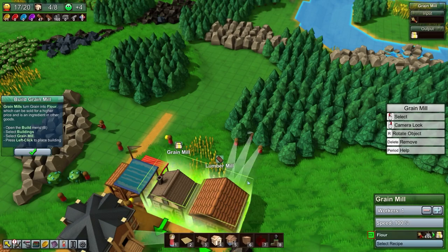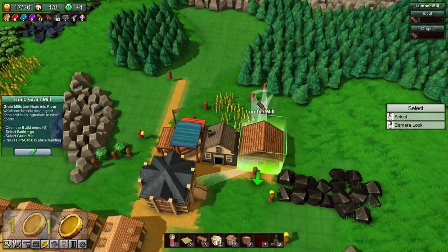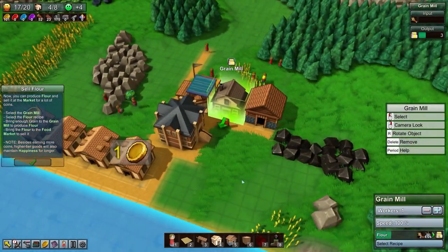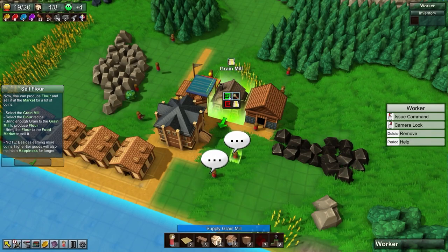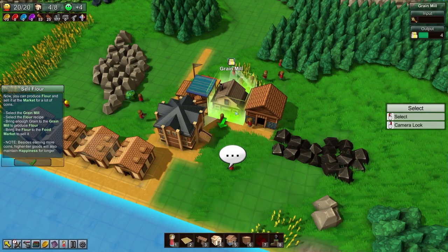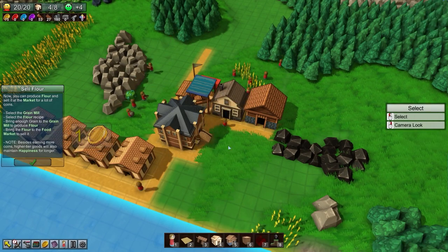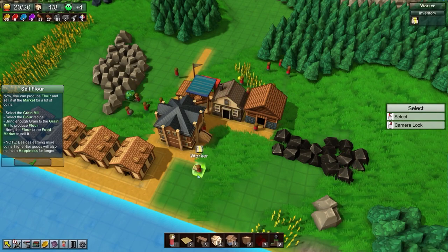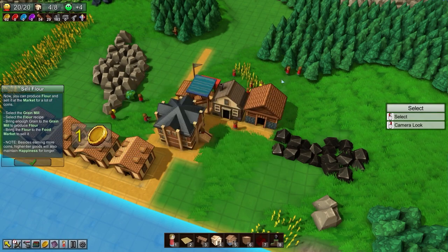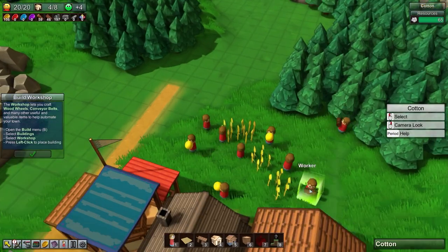The workers aren't automatically bringing wheat to the grain mill — we need to reassign them. We're producing flour now but don't nearly have enough workers for everything. There's a worker overview menu, but looking at it everyone's just doing logs — it's a mess. We need to reevaluate all the tasks going on here.